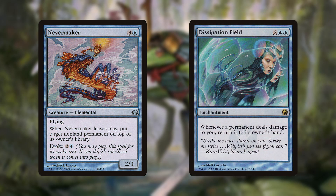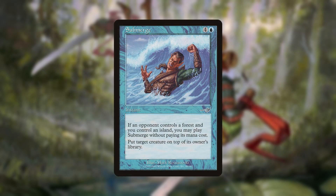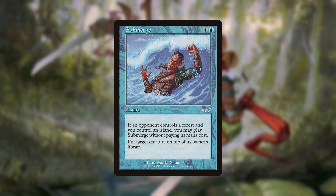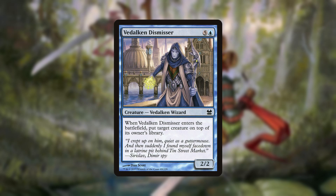To fit Nevermaker in, I'd suggest removing Dissipation Field. It's your only pillow fort card, and it only sorta works. You care about what's in their library, not what's in their hand. It's nice having people not attack you, but really you should be throwing down creatures of your own and then stealing theirs as well — and that should keep people from attacking you too much. I also want to recommend Submerge, if you're willing to pay the $9 to obtain it. It'll be a free-to-cast removal spell that puts the target permanent on top of its owner's library. If you don't like that price tag, then I recommend Set Adrift. You aren't running much graveyard interaction, so the Delve ability should help you pay for part of the cost. Finally, since I know that you enjoy creatures, Vidalken Dismisser is an option, though it does only target creatures and is expensive to initially cast.